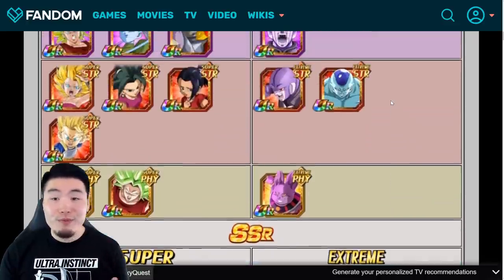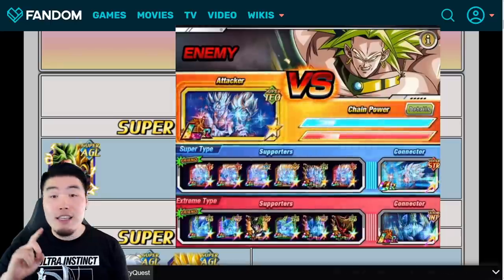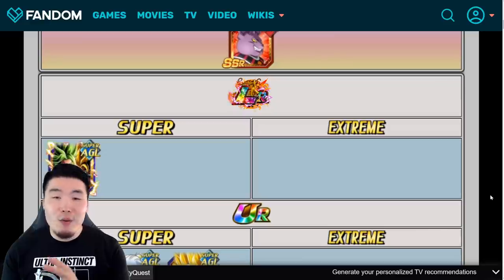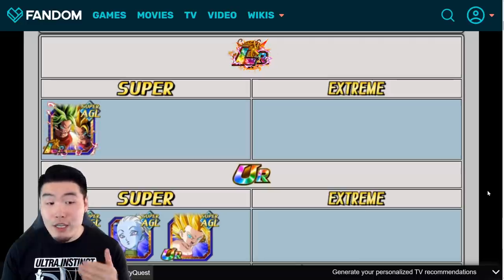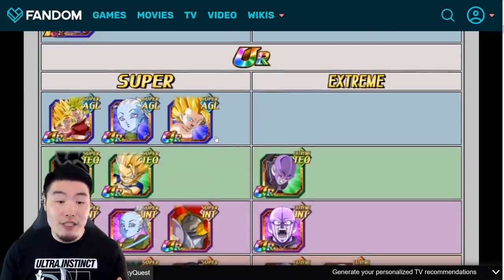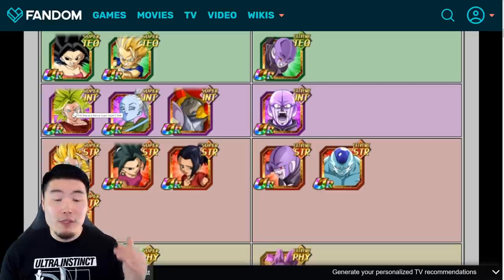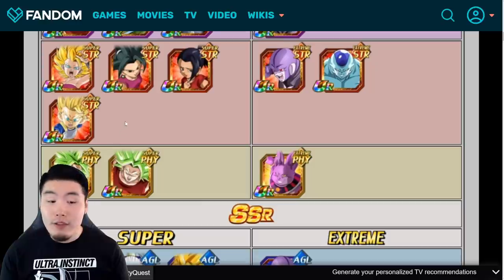Now from there, we have to talk about the Super Supporter Team, Extreme Supporter Team, as well as the Extreme and Super Connectors. Starting with the Super Supporters, you basically want to make sure that your team is loaded up with as many Kales and Cauliflas as possible. So a good Super Supporting Team here would include units like LR Kale and Caulifla, TUR Kale and Caulifla, AGL Super Saiyan 2 Caulifla, Tech Base Caulifla, STR Base Kale, the free-to-play Super Saiyan 2 Caulifla, as well as Super Saiyan 2 Caulifla, and also the two Keflas and Berserk Kale.